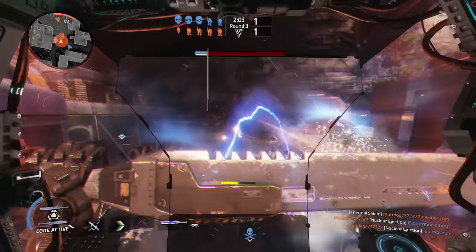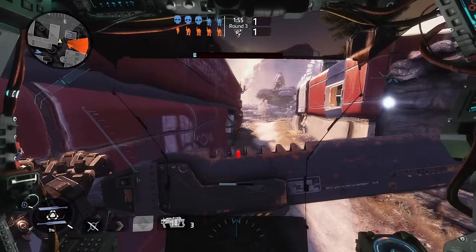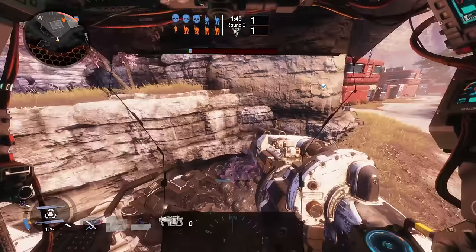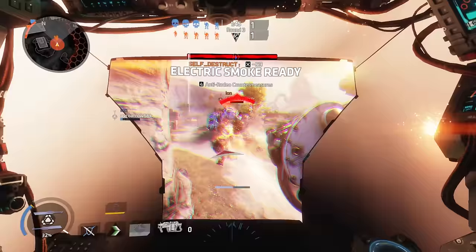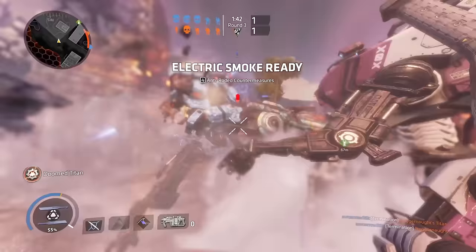Counter Ready is an absolute emphatic yes — this is my go-to kit for Ronin. It gives me a lot of flexibility no matter what sort of foe I'm up against. Versus pilots, I can shoo them away with electric smoke if I don't want to rodeo and my phase dashes are on cooldown. I can use smoke with its intended usage — cool, smoke does its job, amazing.